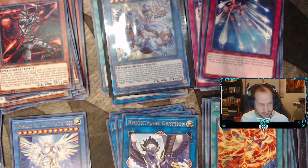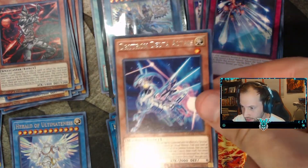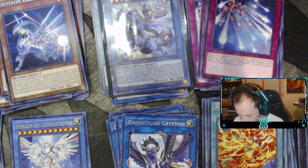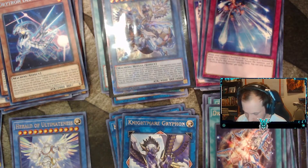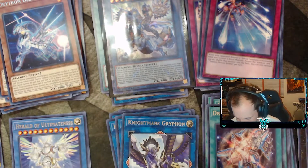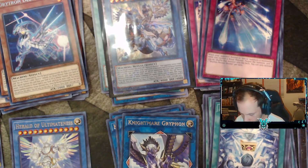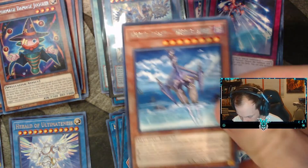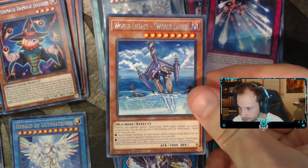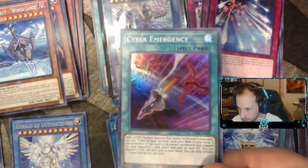Drayton Eclipse, Oxyus, Maginous Invocation, Performance Juggling, World Legacy, and one is going to be Cyber Emergency — Super Emergency.